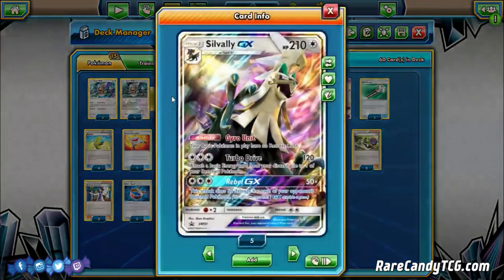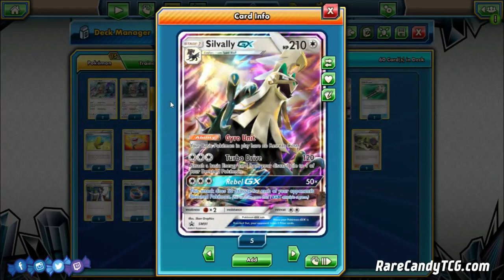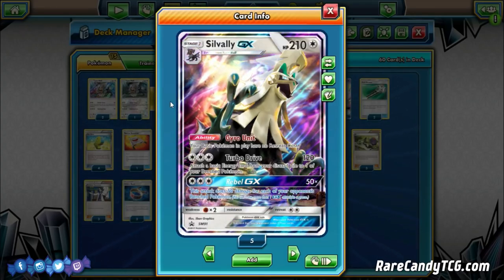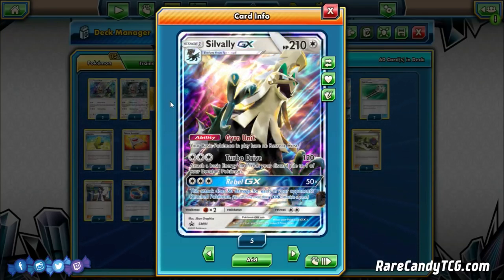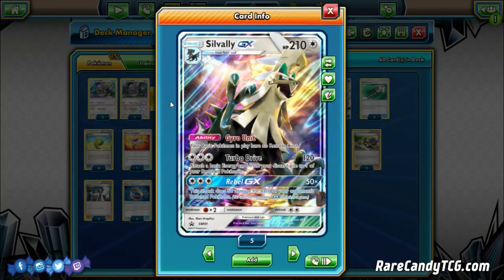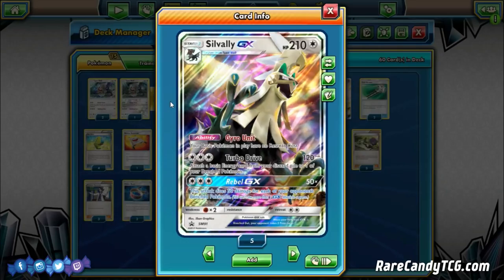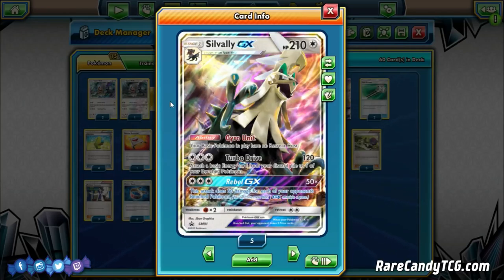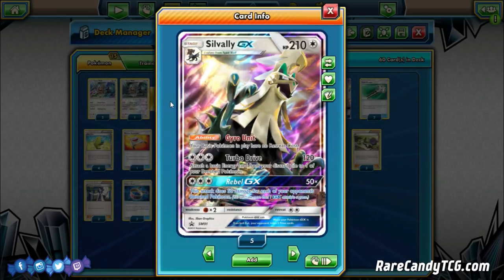Silvally GX is going to be the main attacker. It has 210 hit points, it's a Stage 1 GX, and it has the ability Gyro Unit — your basic Pokémon in play have no retreat cost, which is pretty nice. Every time you play a Guzma, you always have a Pokémon with free retreat in play — a Lele, an uninvolved basic, or in this case, a Dawn Wings Necrozma. The main attack, Turbo Drive for three Colorless, does 120 and lets you attach a basic energy from your discard pile to one of your bench Pokémon.